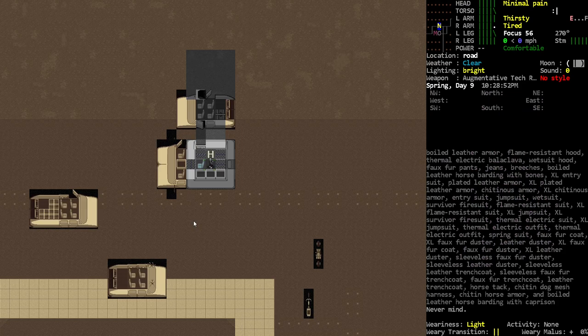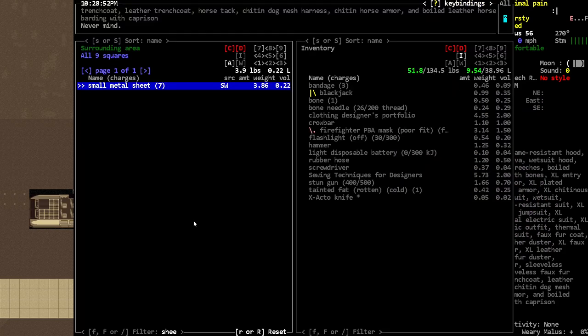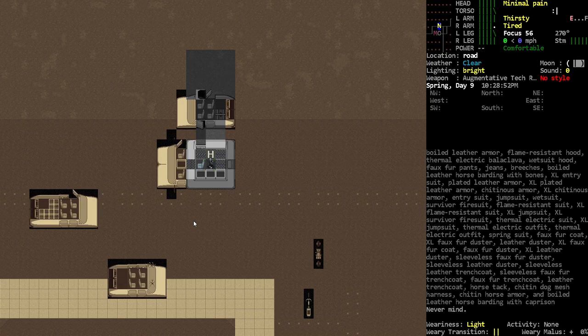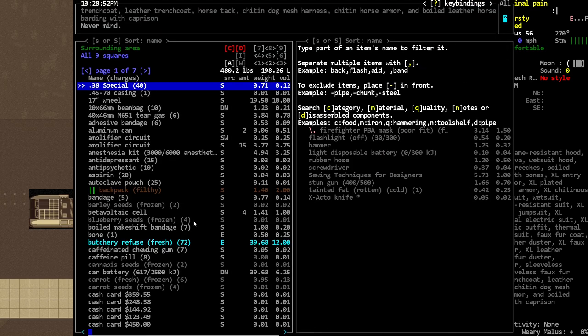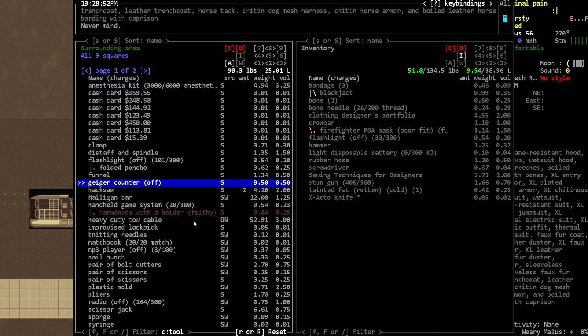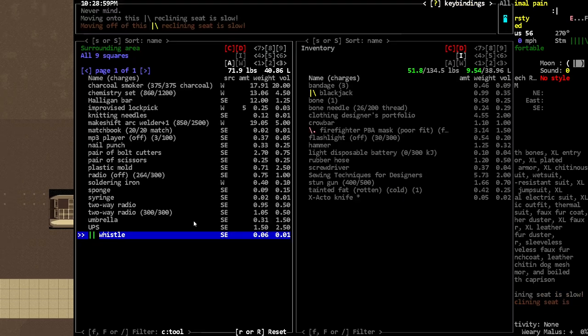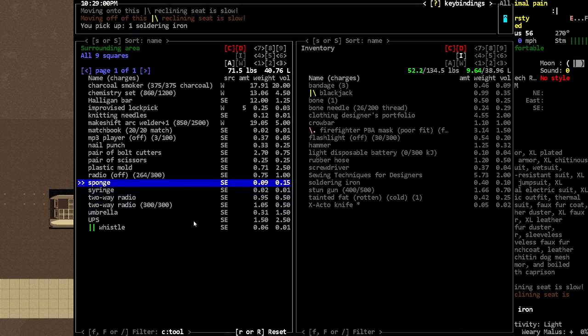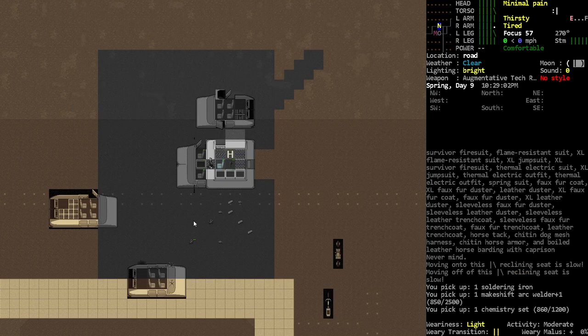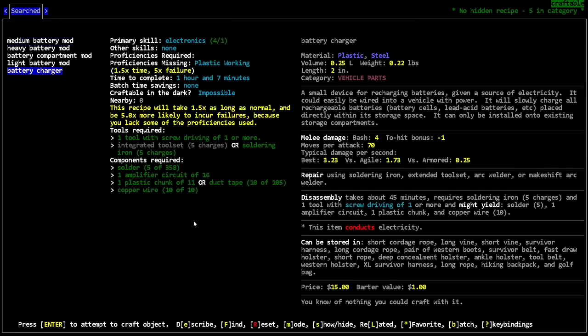I think what we're gonna do — this vehicle is really nice and cool and I love it, and I kind of want to make it more permanent. But without the engine repaired, which we can't do without a bolt turner, it's kind of stuck here. So we're gonna take our tools — our soldering iron, our welder, our chemistry set — and make another little battery charger.